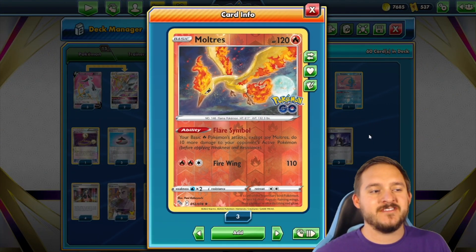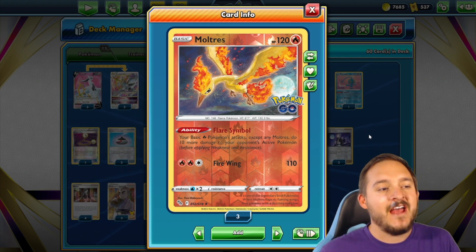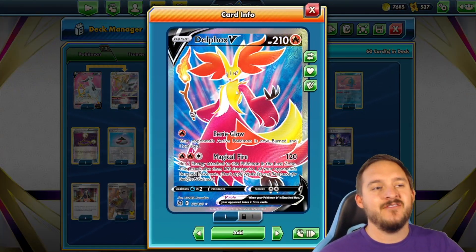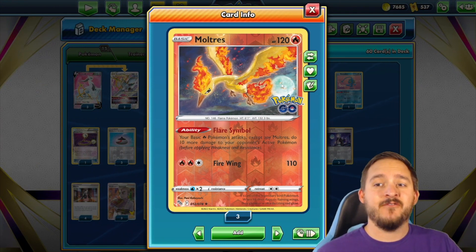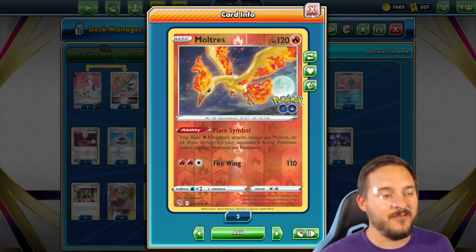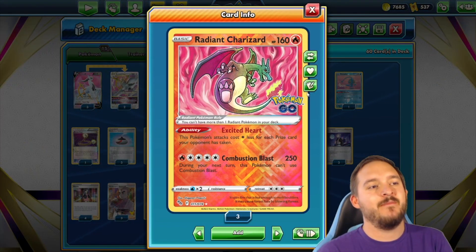Two copies of Moltres with the Flare Symbol ability, which allows our basic Fire-type Pokemon to do 10 more damage to the opponent's active Pokemon. The reason we have this is because Delphox's Magical Fire only does 120 damage to the active, so Moltres lets us do 130. With both Moltres we can do 140, which is really relevant because it lets us two-shot V-Stars without health modifications.